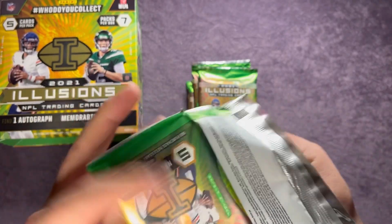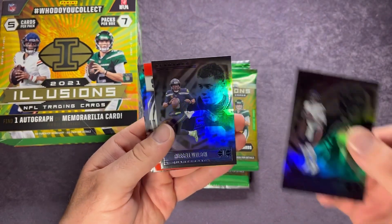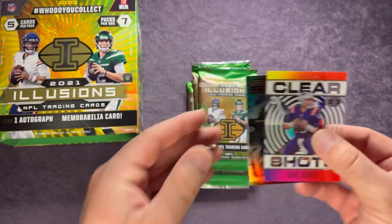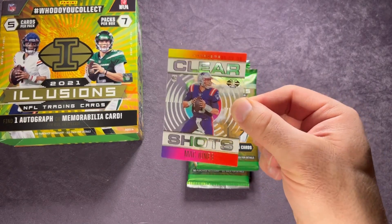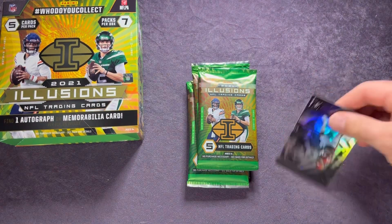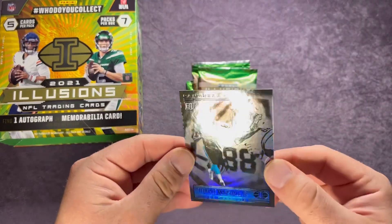Starting off the next pack with a nice quarterback — Justin Fields — and the no-longer-Seattle-Seahawk Russell Wilson behind there. Then we have Mac Jones on the Clear Shots acetate card. I'm going to go ahead and sleeve that one up — that is sweet. Mac Jones had a pretty good year; it'll be interesting to see what he does moving forward. I might as well sleeve up the Justin Fields too. Next we have Antonio Gibson and behind there is Terrace Marshall.